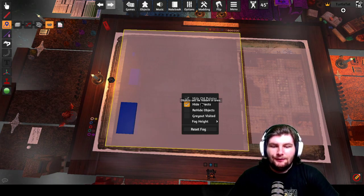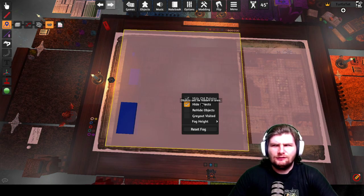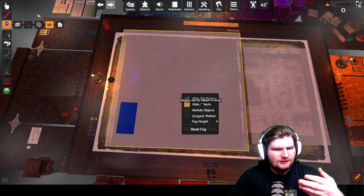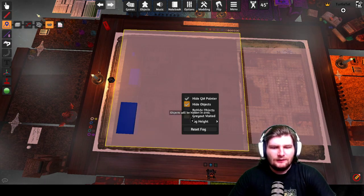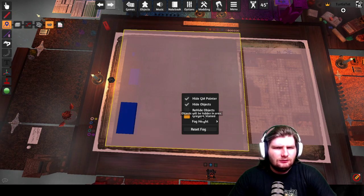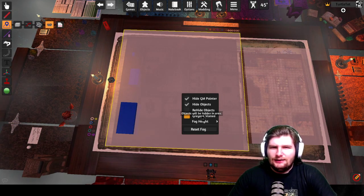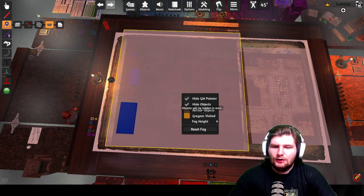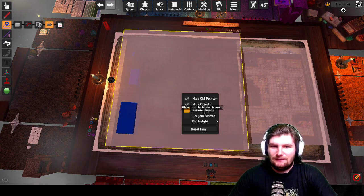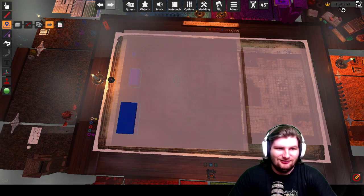Now the other two are the parts of the Fog of War that are still not working as intended — or so I think they're not working as intended from what they say they're supposed to do. The first one is gray out visited: it always grays out the visited area, and it says objects will be hidden in area — they're not, it doesn't work that way. And then re-hide objects does work, but it's a pain in the ass, so don't worry about it — I'll show that later in the video.